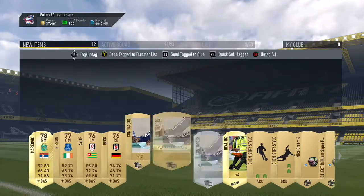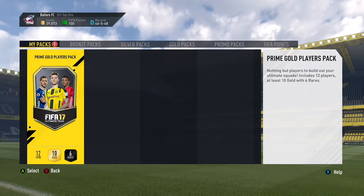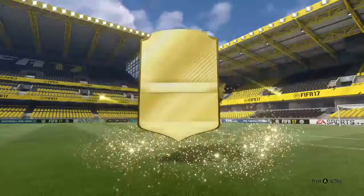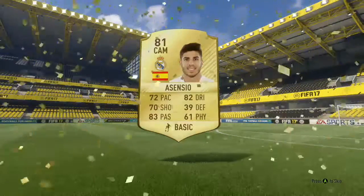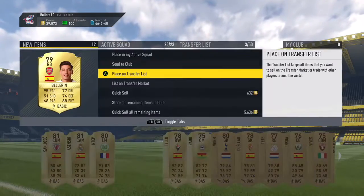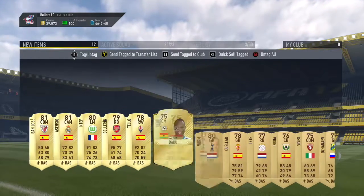We quick sell those players and move on to the last pack — the prime gold players pack, where you can really earn a lot. Opening it up for six rares — no walkout, and from the six players we get Senyo. We also got a few 81-rated players, and Bellerin who should go for around 6k — probably the best pull overall.